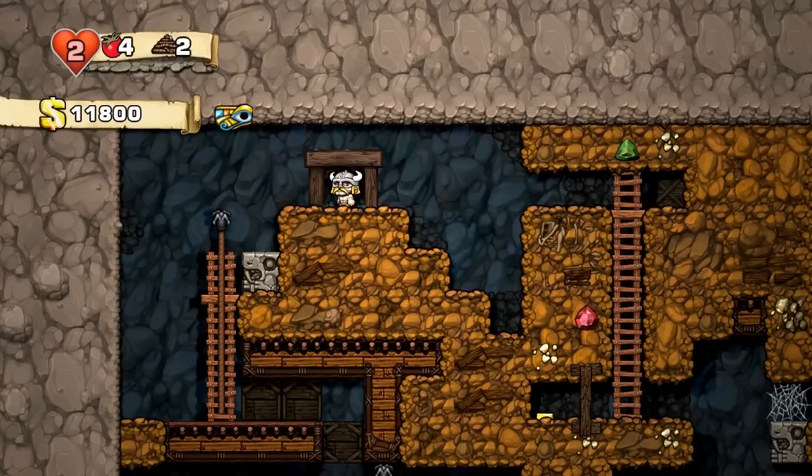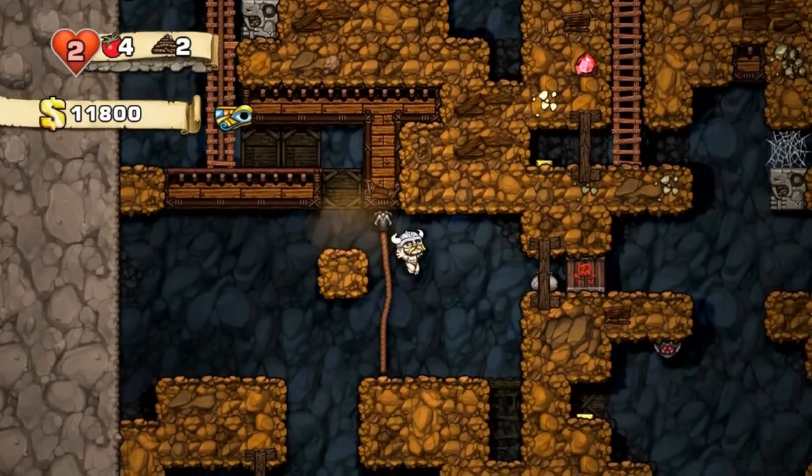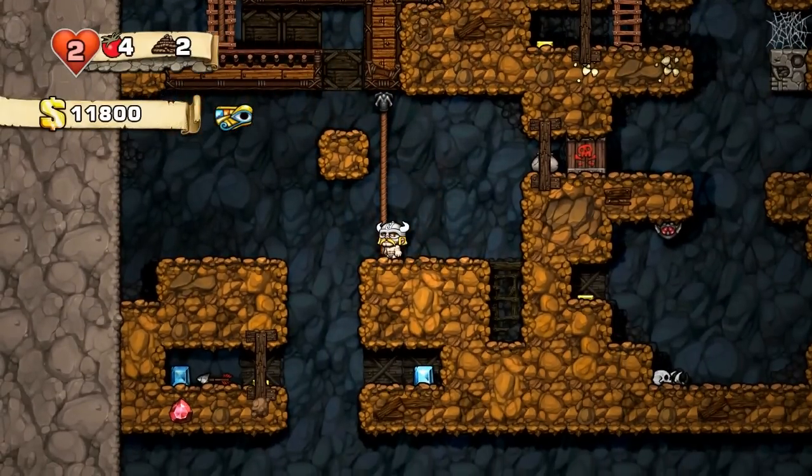Today we're going to go over a little bit of a crash course of what you might expect out of a double dragon, where you might find a double dragon, and how to properly maintain and take care of your double dragon. For example, say you were wandering about in the mines, like this viking man that we see on screen today — he's going to make his way down a little bit, and what do you know, you stumble upon this naturally occurring rock formation. This, my friends, is what we call a double dragon.